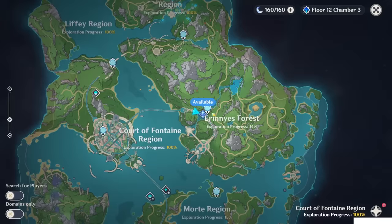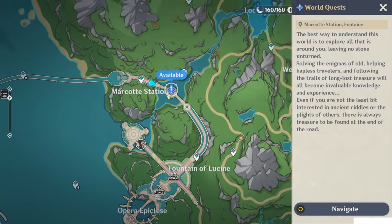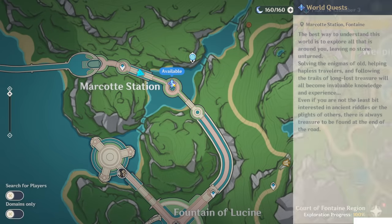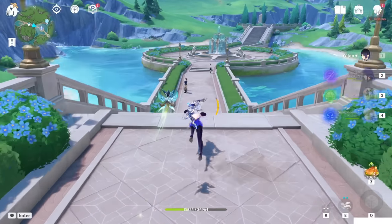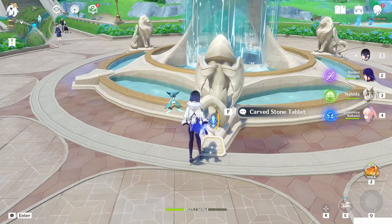In order to accept this world request, you just have to come here into the Marquot Station, and you can see it available at the Fountain. So let's go there and read this curved stone tablet.